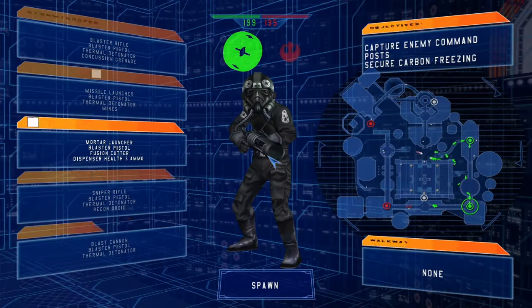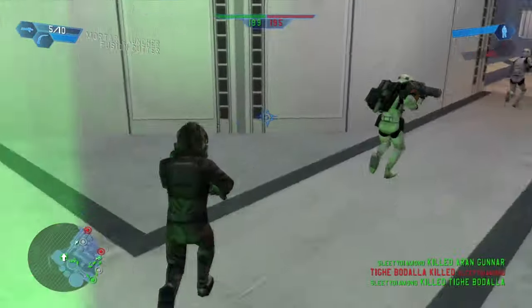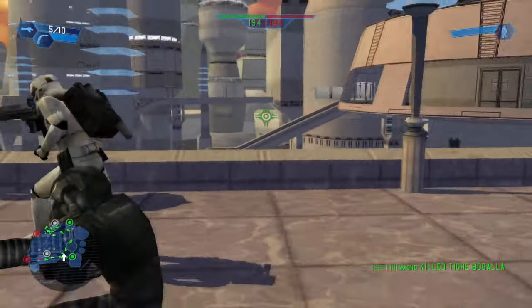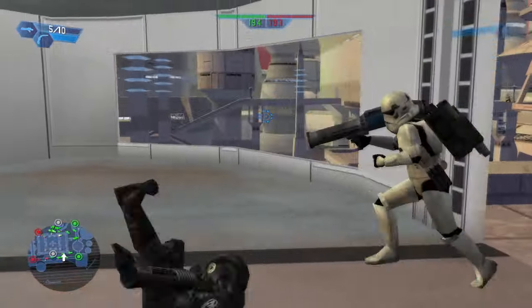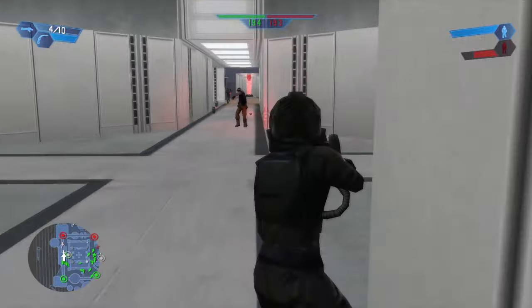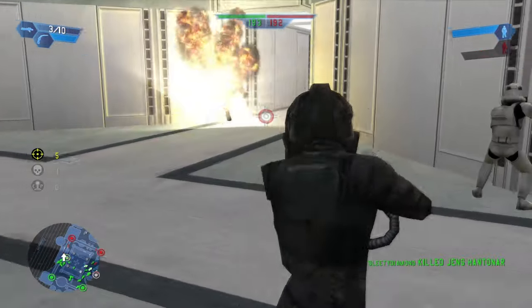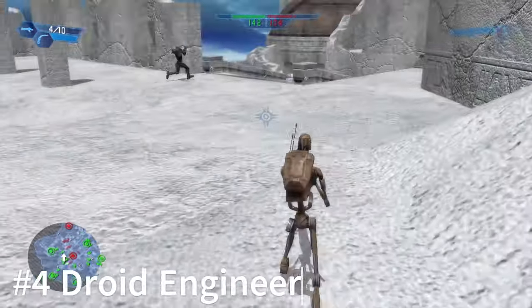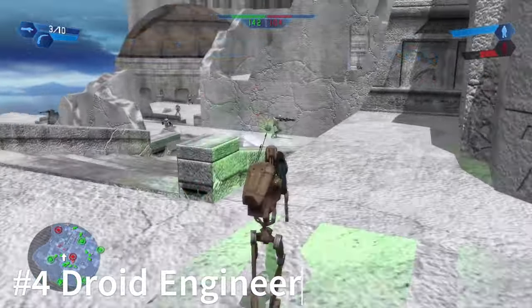The Imperial Engineer is a very underrated class. They have all the benefits of an engineer, but the biggest thing he has over other classes is the grenade launcher — it explodes on impact, which is insane and great for 1v1 situations. You have five shots per magazine, and you can even charge it for long distances. Just an excellent class.